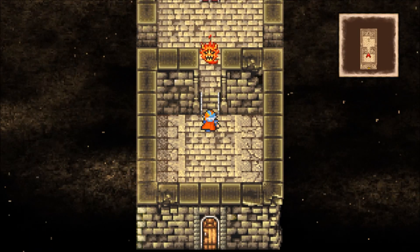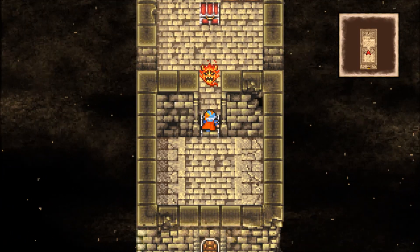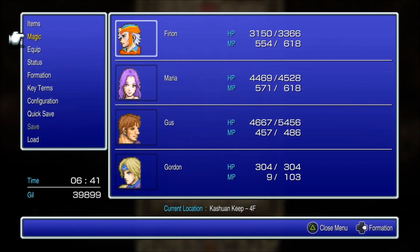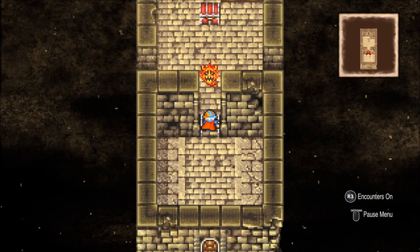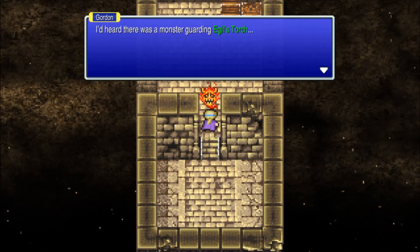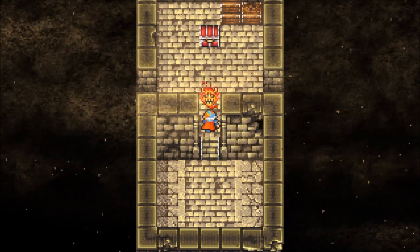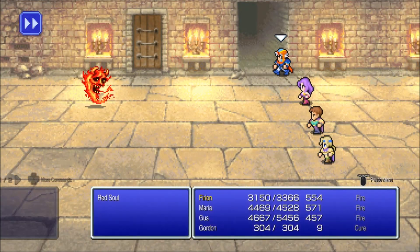Oh, this is the boss — the boss is staring right at us. And I forgot to bring a tent, that would have made things a lot easier. So we'll have to kill this thing first before we get to the Igil's Torch.